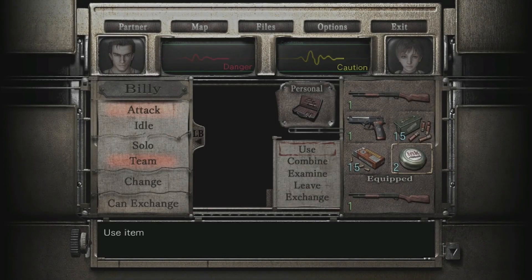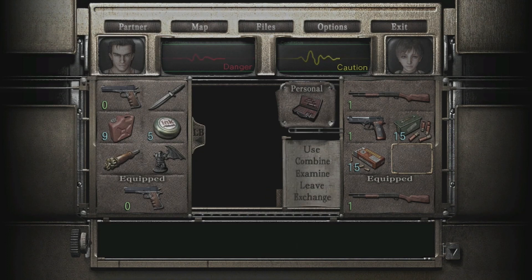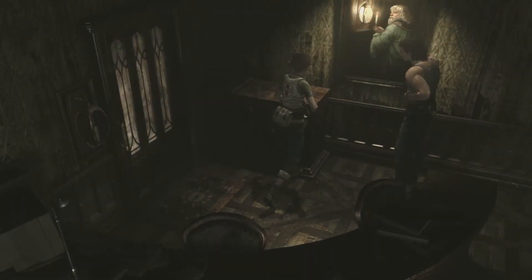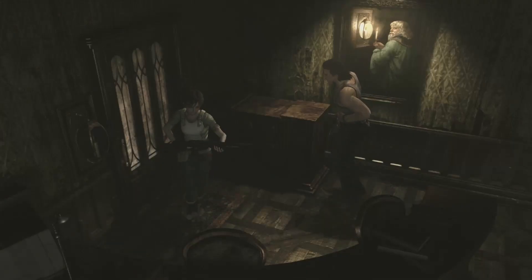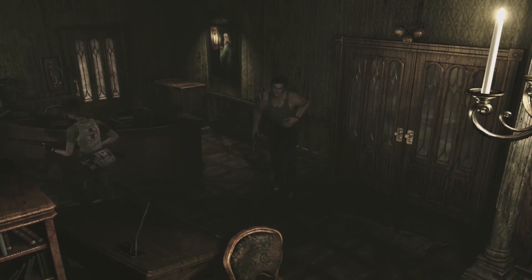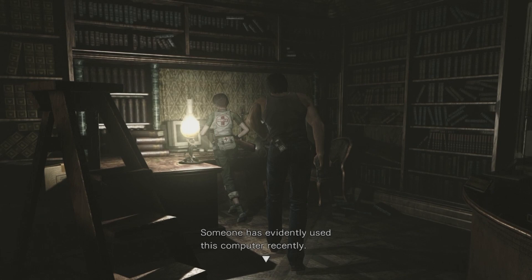Let me do some inventory exchange. I feel like we don't need the gas cans. A microfilm! Let me guess, this is locked — yep. Look at that guy on the wall there, looks like he's up to no good. Someone has evidently used this computer recently — that's a weird sound structure.